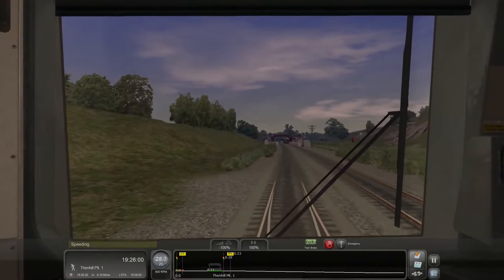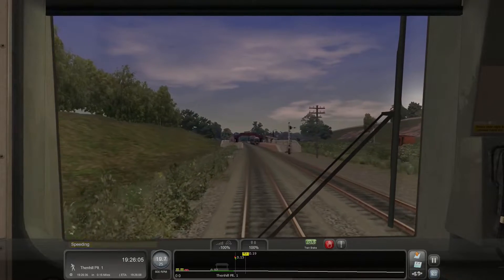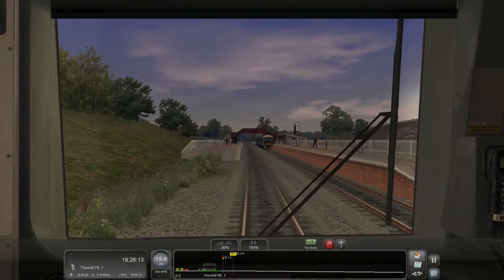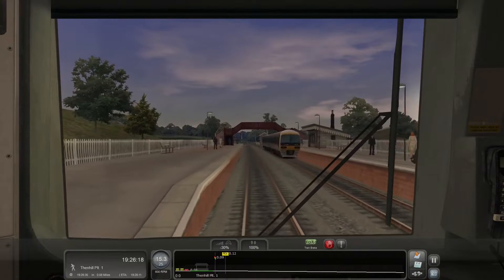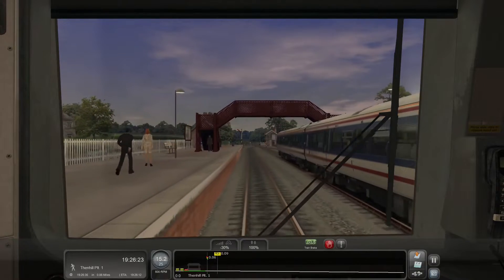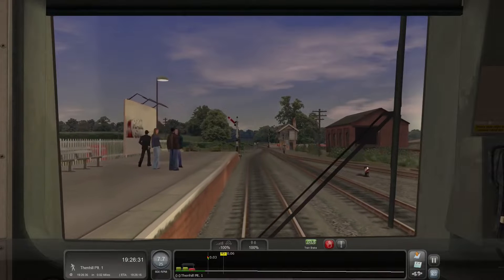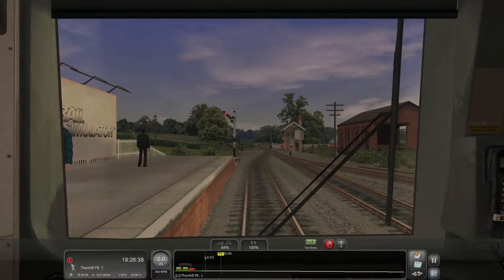I didn't slow down enough — whoops. I'm speeding. Slowing down now, so it didn't bother me too much but I was just speeding on the junction. We need to get in and get the stop done quickly, trying to maintain 15 here. You can see the Centerfield to Granfield service watching us, getting out of its way. Full brakes on now — we're going to bring this sucker to a stop before the signal, and open the doors at Fen Hill Platform 1.